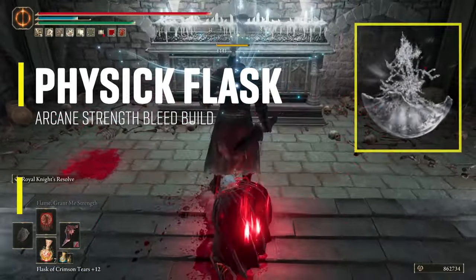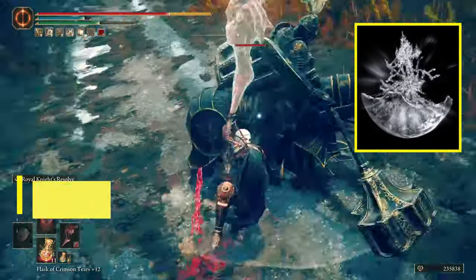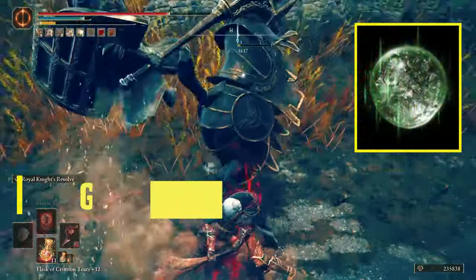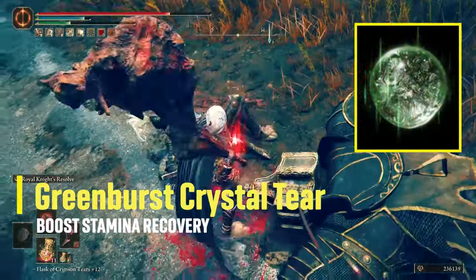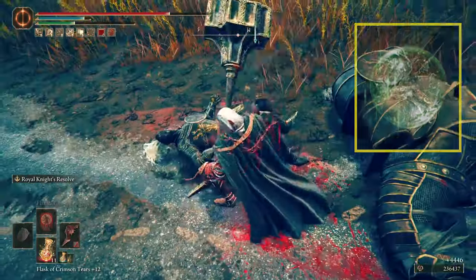For the Physique Flask, I'm using the Spike Crack tier to increase charge attacks by 15% for 3 minutes, and the Green Burst Crystal tier to boost stamina recovery, because the Bloodfiend's Arm uses big chunks of stamina per attack.